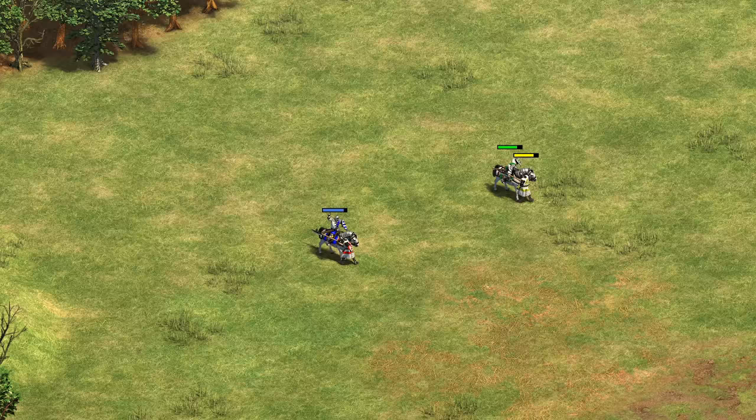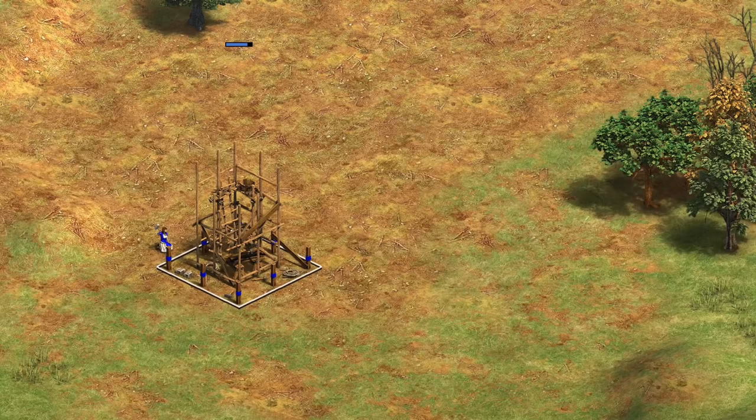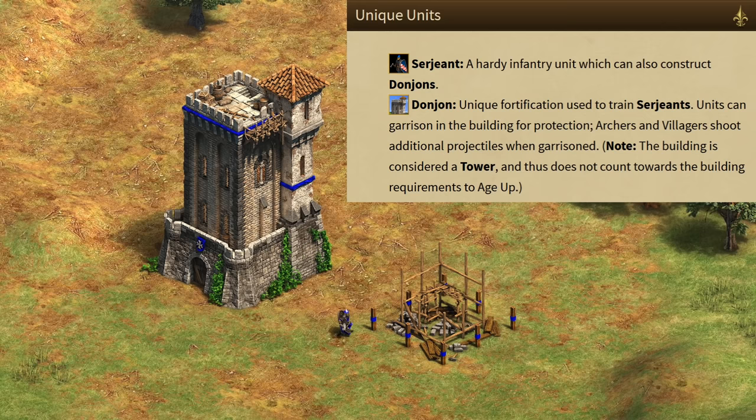The second civilization is the Sicilians. Their first important bonus is that they take half bonus damage on their units — so think Knights versus Pikemen for instance. Previously we were told this was going to be only 33%, and you can imagine how versatile this bonus is going to be. Their major identity though is going to be around the Donjon building. Starting in Feudal Age it replaces the watchtower but can create their unique unit — that's right, in Feudal Age.